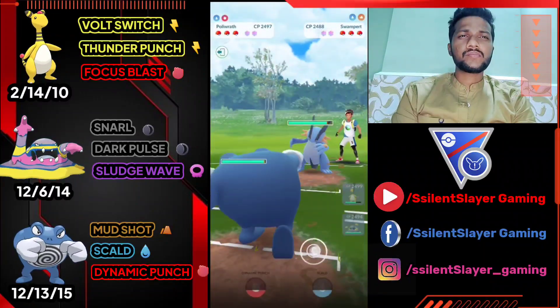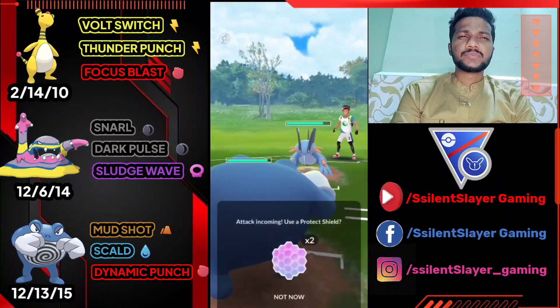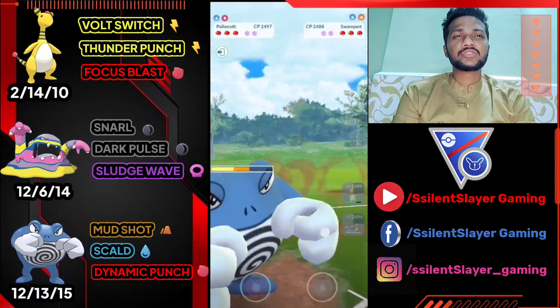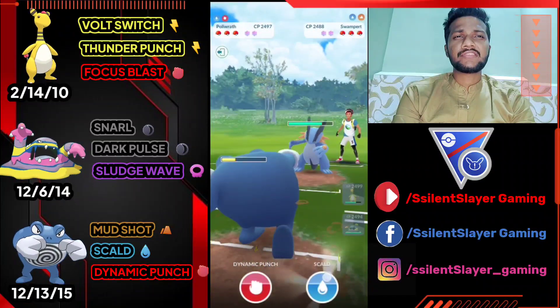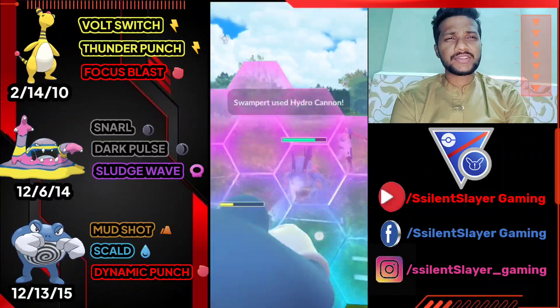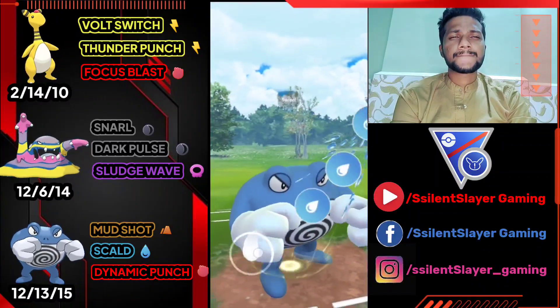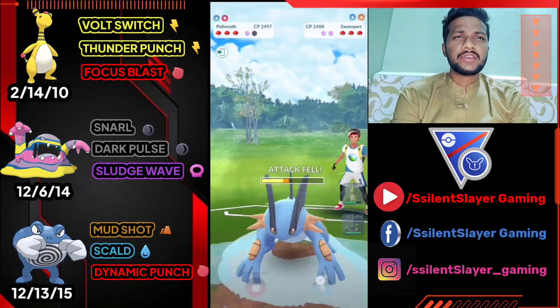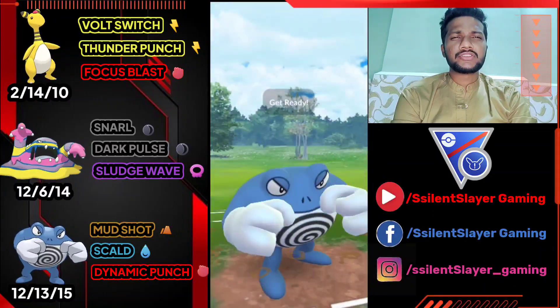Let's switch to Swampert — obviously let's bring out Poliwrath. Can't switch to Alolan Muk because Swampert has Mud Shot and Earthquake, both super effective against Muk. They have another Hydro Cannon, so I'm going to use my shield and deliver back-to-back Scald on Swampert. Let's use Scald — I hope they get the attack drop. Yep, this time we got the attack drop, let's use another one.